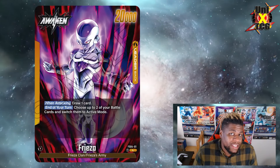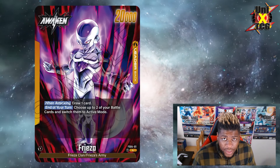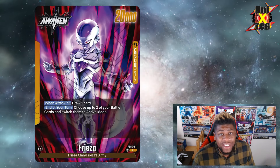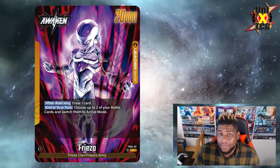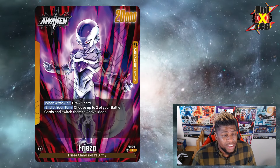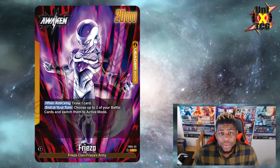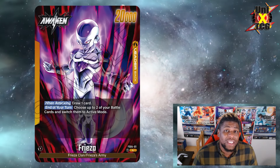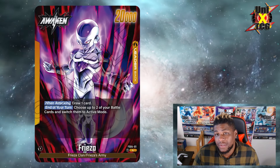Let's talk about the leaders. Starting with Frieza — the classic end-of-your-turn untap two. This is really, really good. You can protect your Ginyu Frogs, draw with them if they stay on the board, re-tap your Bulmas to get their draw effects, and untap cards like the four-cost Goku to keep locking down your opponent's board. Lots of cool niche abilities.